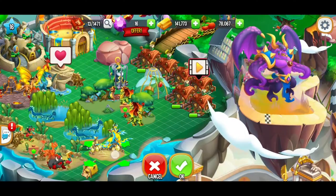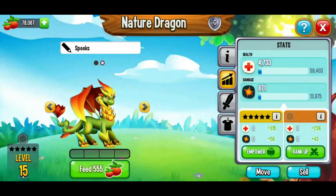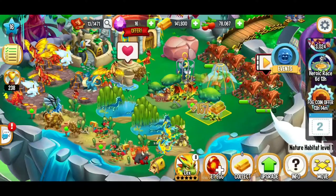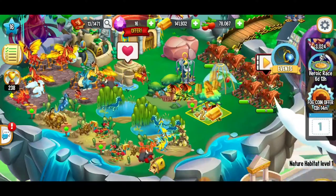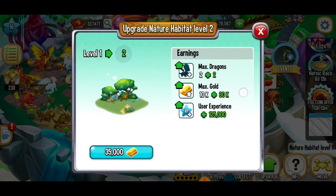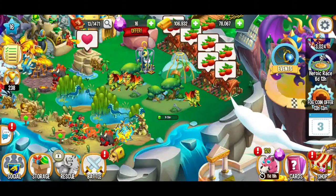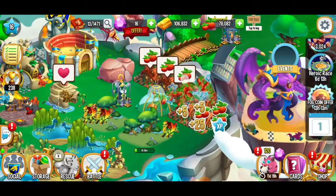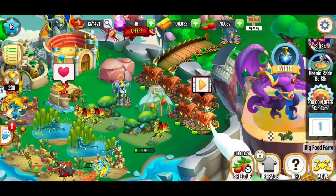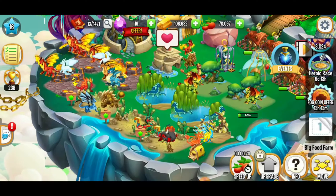We're going to move that electric habitat down just a little bit. Before I upgrade this nature habitat, we're going to move the highest level dragon. We're going to collect that gold, and next we're going to do a level upgrade. So here we're going to go from 10,000 plus 30,000 — that's 40,000. If we do this upgrade in one refill, it'll pay itself off and we'll have a gold increase of 5,000. So basically long story short, it's going to be an exponential investment — it won't take that long to make our money back.